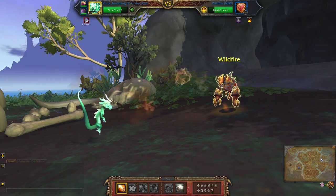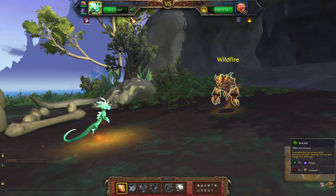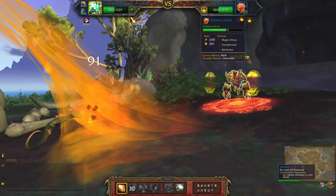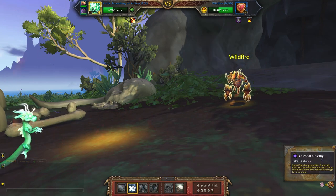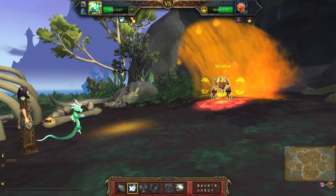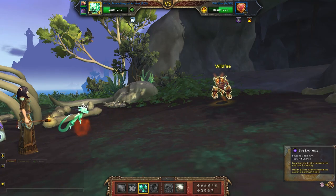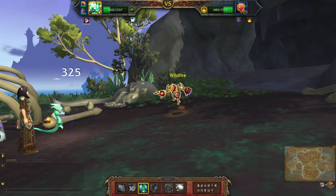If you haven't seen me run this team before, I basically use Breath until I get pretty low — past halfway at least. Then I'll pop my Celestial Blessing and use Life Exchange. You can see he's already pretty low.